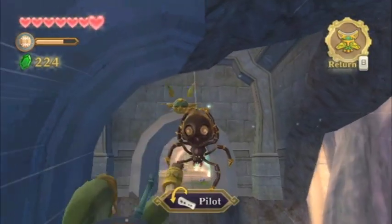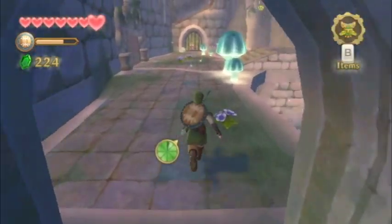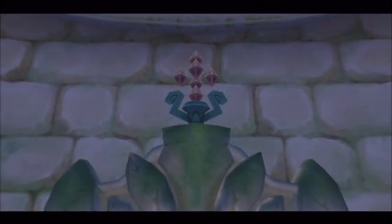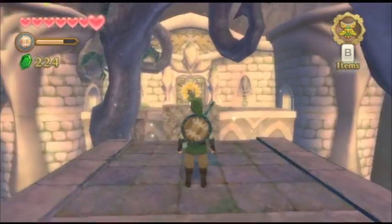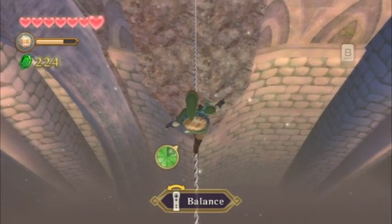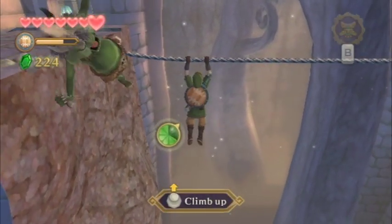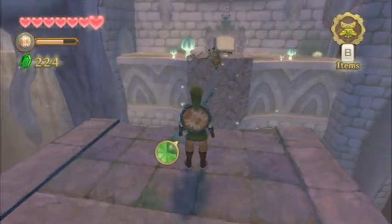Continue through this corridor — there's a Skulltula blocking your way, just cut it down and it will fall into the abyss below. Run across and jump over the little gap. If you turn to the left there's a diamond switch you can hit with your slingshot or beetle, which gives you access to an earlier portion of the dungeon. It's not incredibly useful right now, but here's a spoiler: we are going to be revisiting the Skyview Temple later in the game, so it's a good idea to activate all these shortcuts to make navigation easier in the future.